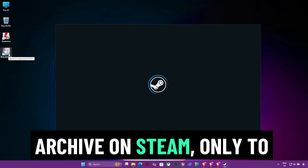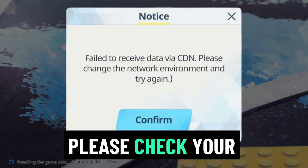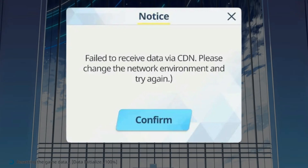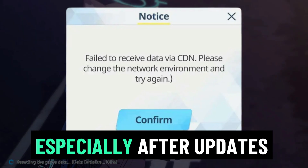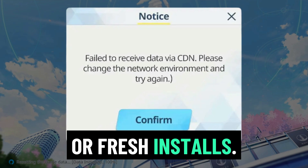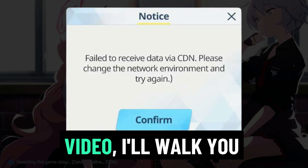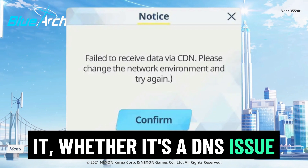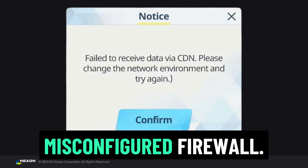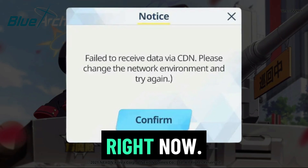Are you launching Blue Archive on Steam only to get hit with this error: 'Fail to receive data via CDN, please check your network environment'? You're not alone — this issue is frustrating thousands of players, especially after updates or fresh installs. But don't worry, in this video I'll walk you through the exact steps to fix it, whether it's a DNS issue, a region block, a launcher bug, or a misconfigured firewall.